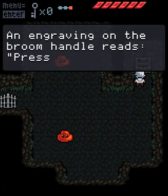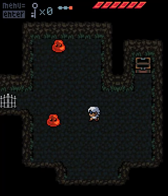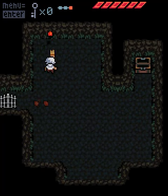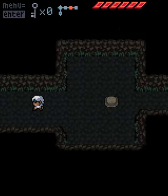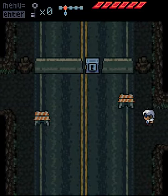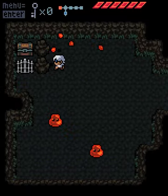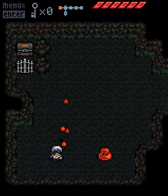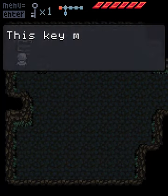Treasure chest! 'An engraving on the broom handle reads: press C to sweep.' That is a strange engraving. But now we have our sword — and as you can see, if you've played both Link to the Past and Link's Awakening, you should see why I say this is a lot more similar to Link's Awakening, in that our movement is kind of vaguely grid-based. It's not really actually — I'm wrong about that — but it kind of feels like it to me anyway.